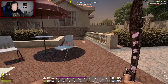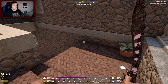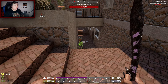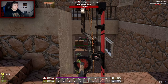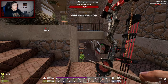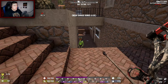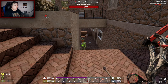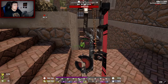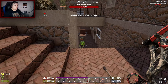They touched base on new vehicles and loads of new POIs — 75 brand new POIs are coming in. That'll put the current POI amount in 7 Days to Die up to 750, and they're aiming for thousands before the game is completely released, which would be awesome.